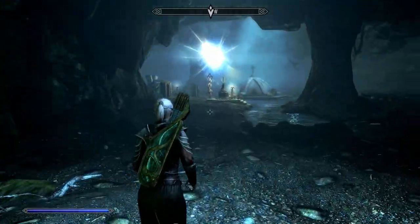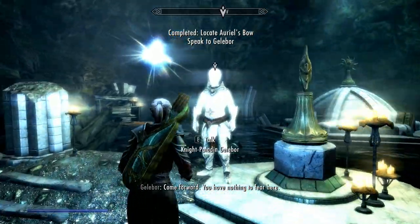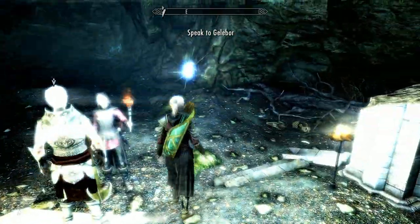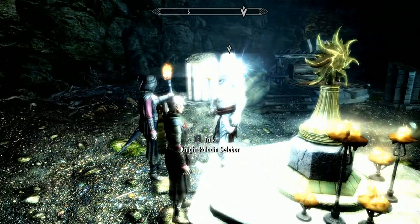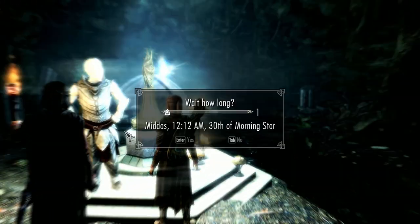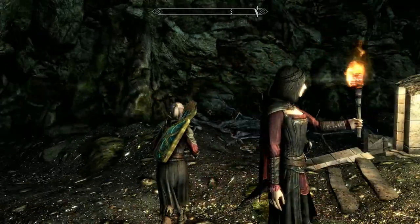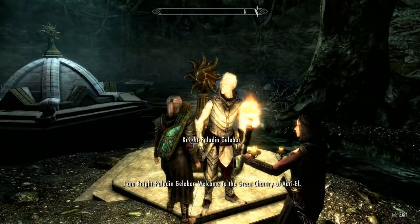Here we are at stage one. Come forward — you have nothing to fear here. Let's get a better light. Let's wait and get the Candlelight to go. Serana's torch is making him glow — let's get a better position. There you go, that's better.